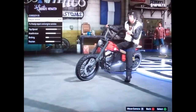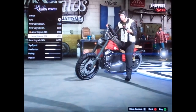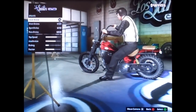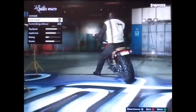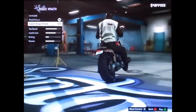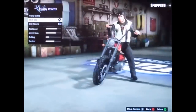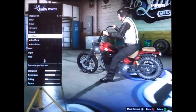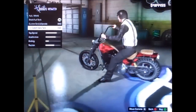I'm not going to actually customize it for you guys, I'm just going to show you the options. You've got different armor upgrades, different brakes. There are different style exhaust pipes, and a front seat. You can also have little tassels hanging off, and different fuel tank colors.